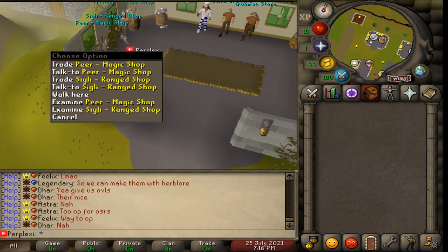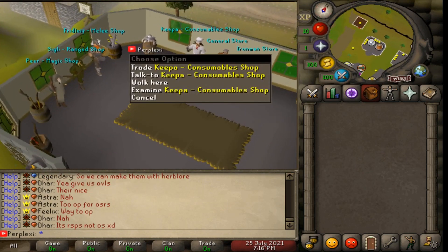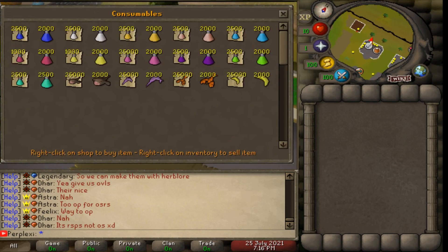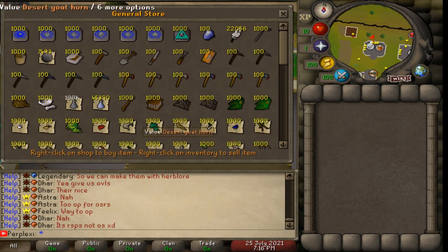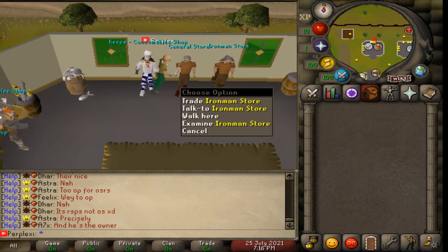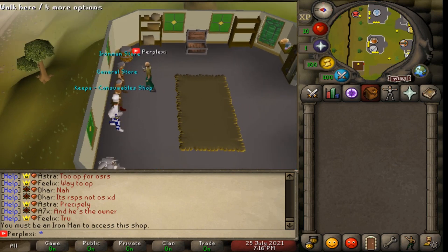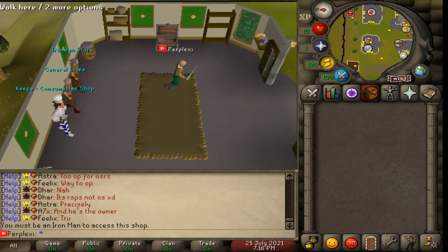Moving on, there's a magic shop, range shop, melee shop, and a consumables shop to buy potions and food. They have a general shop where you can sell items and buy certain skilling gear. They also have an Iron Man store, but you must be an iron man to access it.